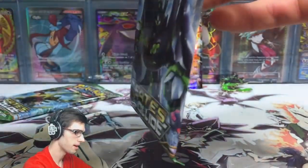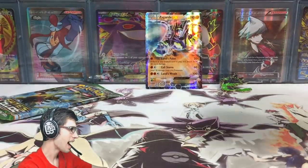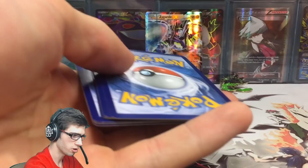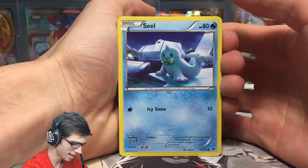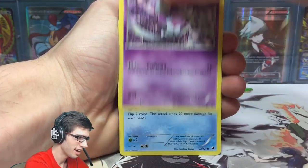Let me know in the comment section below what you think of that Zygarde EX. Let's move on to the Zygarde pack art — let's follow it up with the mascot of the blister. Hopefully this can come through for us too, that'd be absolutely amazing. Let's give that code away to you guys and see if pack two can come through for us. The shake is a little bit real right now — the vibes of pulling that Zygarde are pretty intense.